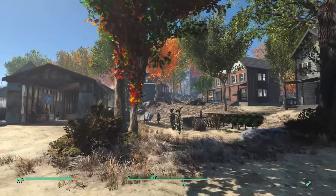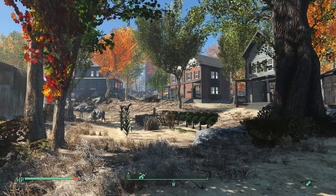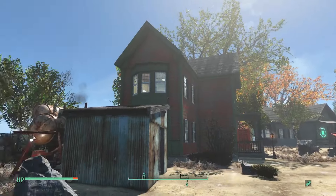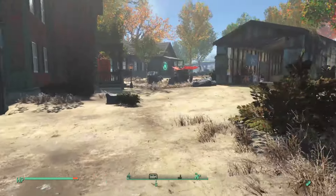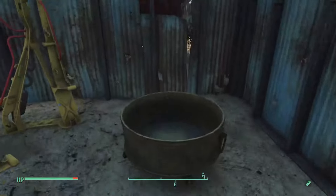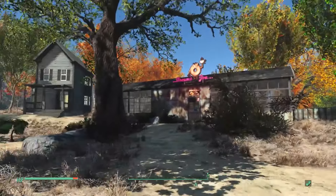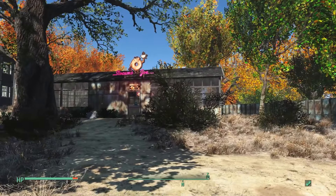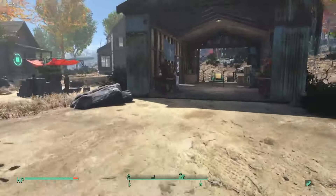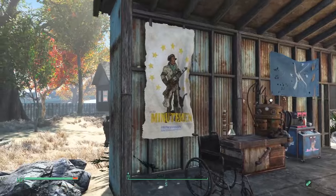This is Sunshine Tidings Co-op. All the houses here are through Snappy Builds — they are prefab houses, so I didn't actually build them from scratch. I used the prefab houses and just kind of built onto them. I've kept the main shed in the middle, I've kept this smaller shed in here, I've put a little bath in here, and we've got a power armor station. Let's start in the middle where our workbench is.